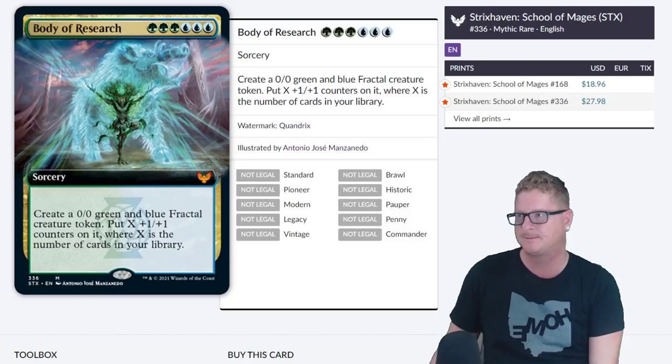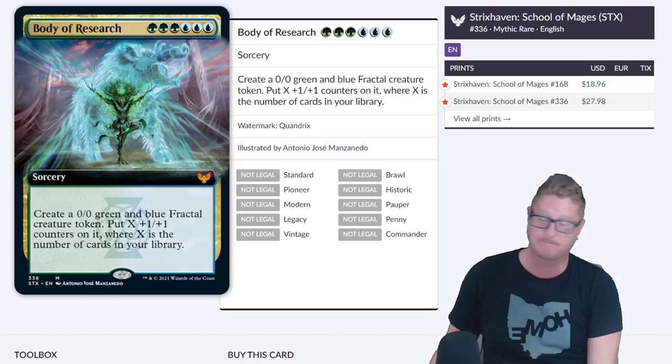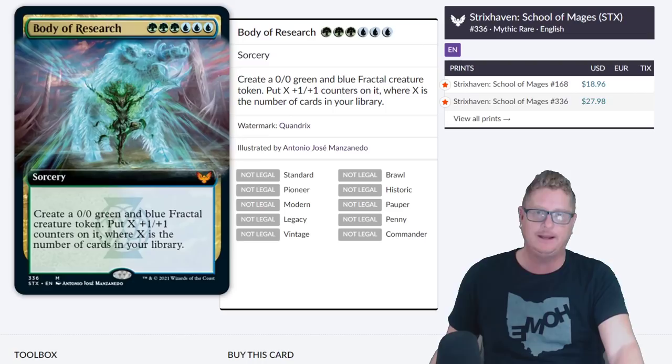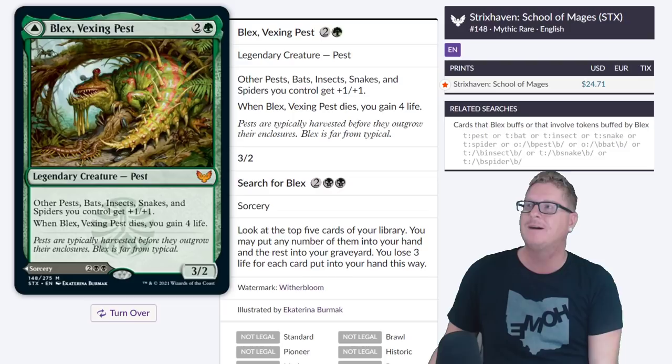Body of Research — put X plus one plus one counters on it where X is the number of cards in your library. It's Simic, you're going to ramp. You can get there probably turn four to do this, and some decks probably turn three in other formats. You drop a huge creature like that, give it some ability or fling it at your opponent — you're paying six to essentially create like an 80/80 in Commander. Give it Trample, one opponent just died to turn five.